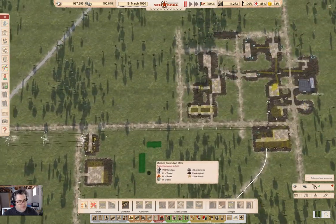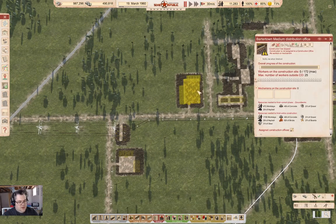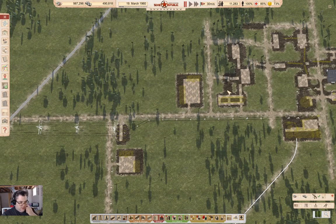I'm going to put a distribution office here, which is going to be our importers. This is going to be Barter Town import operations. We're going to do that and we're going to import stuff into here.